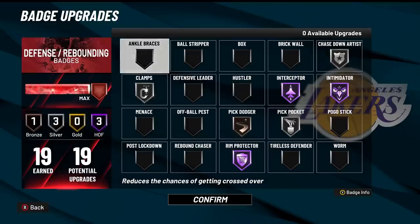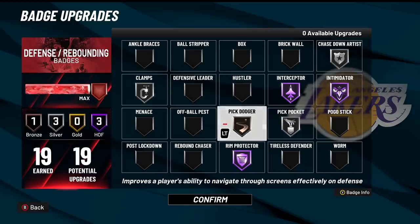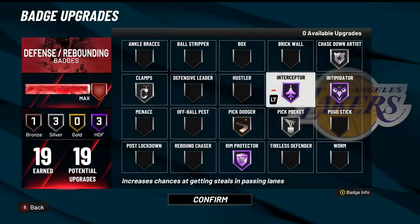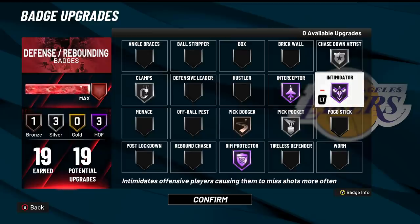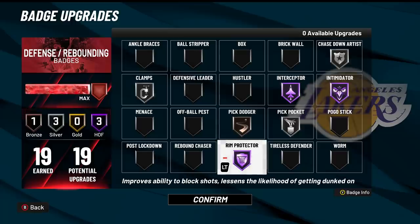For defense — 19 badges. Do not put Clamps higher than silver; it doesn't give extra bump animations at gold or Hall of Fame, so silver is good enough. Bronze Pick Dodger for navigating screens against play shots, silver Pickpocket for pluck steals, Hall of Fame Interceptor — this badge is crazy this year, giving insane jump animations into passing lanes like a cornerback, even causing missed open layups. Silver Chasedown Artist for chase-down animations, and Hall of Fame Rim Protector for snatch blocks and massive takeover boosts when you get a block.